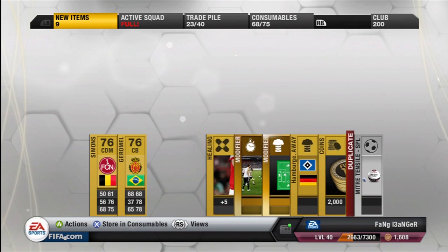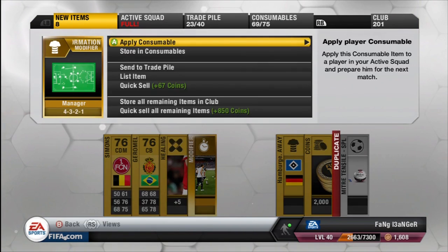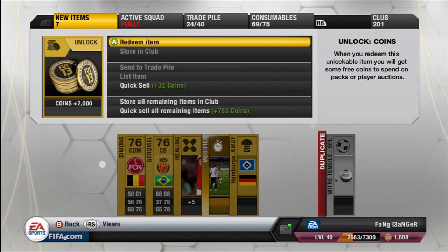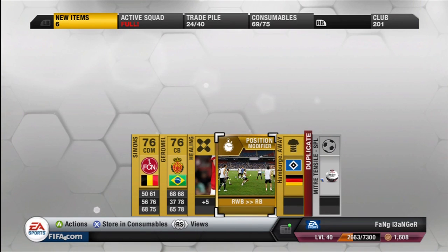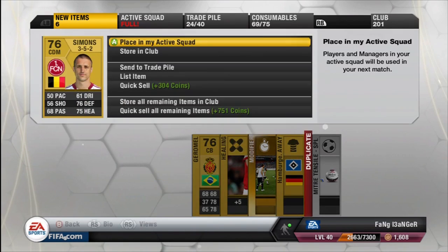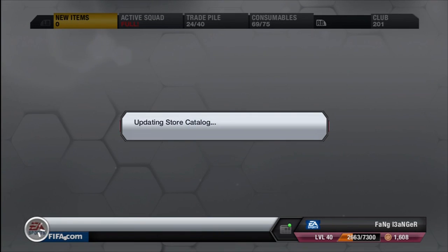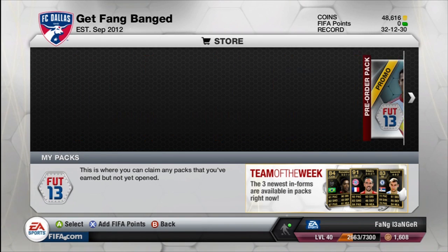I'm going to take these consumables. Oh, 2,000 coins over there to the right — that is very nice, you always need an extra 2,000 coins. Let's see what these modifiers are — manager, that one will probably go to the trade pile. I'll take any coins I can get. That kit is terrible, that position modifier — nobody ever wants those. The rest of the stuff sucks, so I'm going to quick sell all of it. That wasn't a great pack. Usually my season pass packs have been quite amazing, so I'm pretty disappointed.